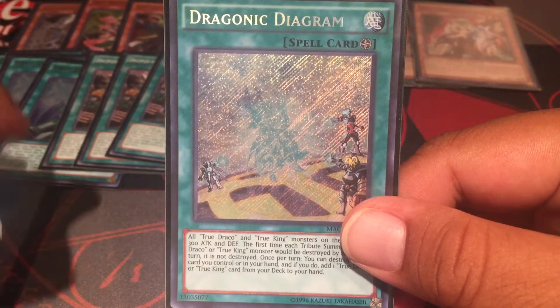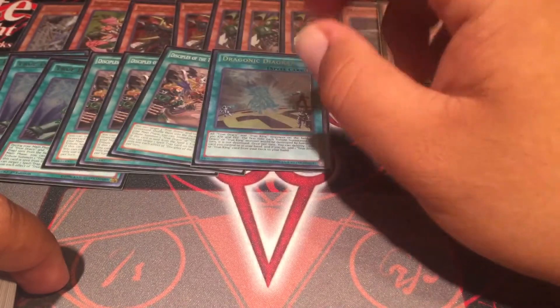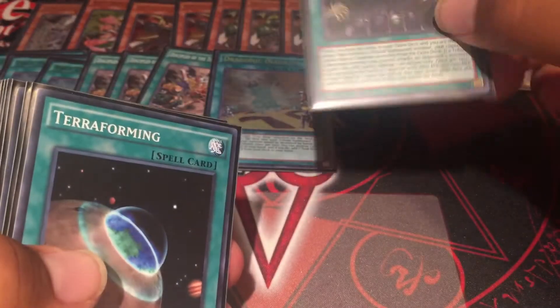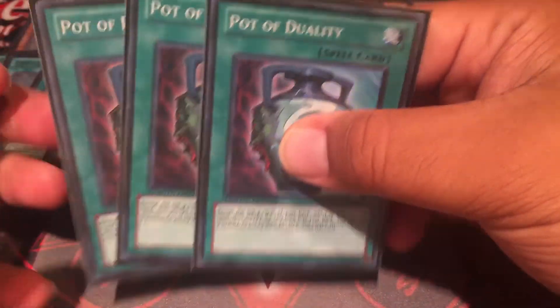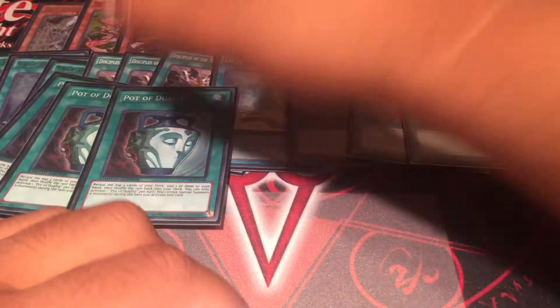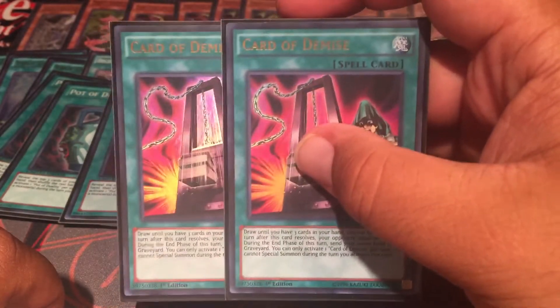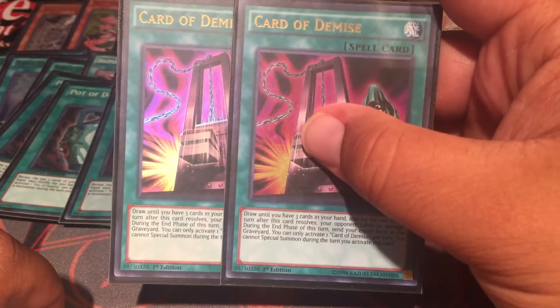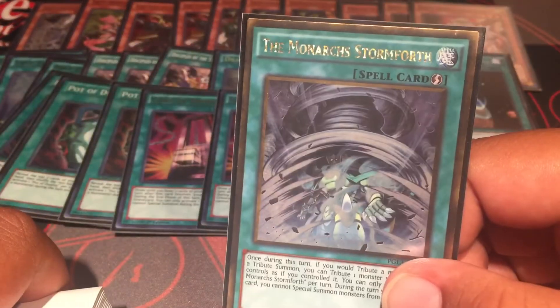As I'm filming this, link summoning is legal in the TCG. Draconic Diagram is so good. Domain, two Terraformings to search it. Pot of Duality for drawing and getting resources from the deck. Card of Demise — just two of them. I only got two because I could only afford two at the time, I didn't want to get the third. Then I found out that in the OCG they only have two Card of Demise, so it worked out perfectly. One Monarch Stormforth and a Dark Hole.